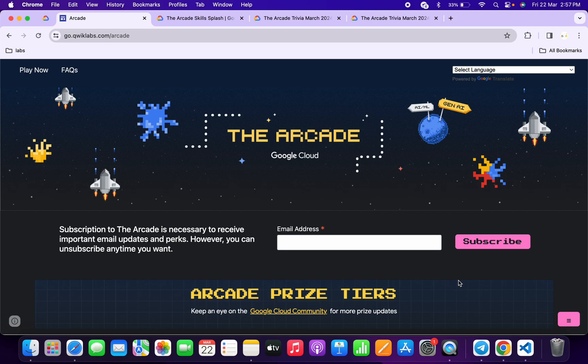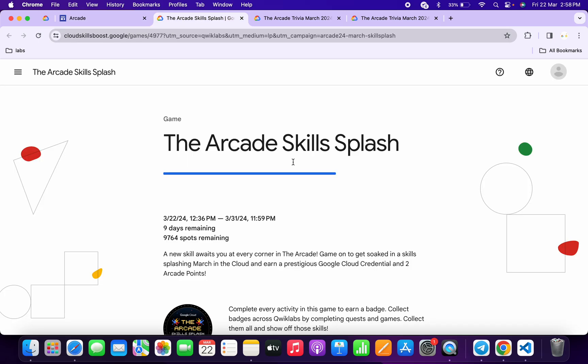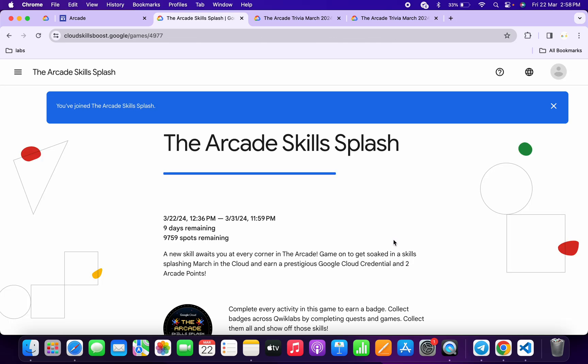Hello guys, welcome back to the channel. Team has launched a new game for this particular week of the arcade month. If you just simply scroll down to the arcade page, you can see they have launched this game. Basically what you do, you have to just copy this access code, then click on the 'Enter Now' button. You'll come back to this page — scroll down, click on 'Join the Game,' paste your access code, and click 'Join.' You are now part of this game.